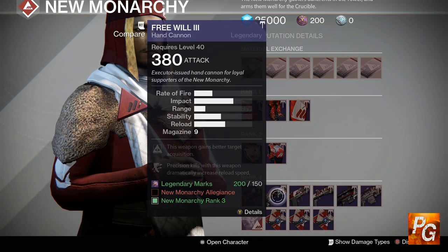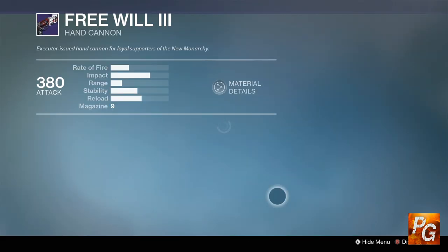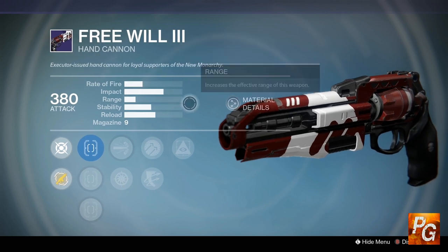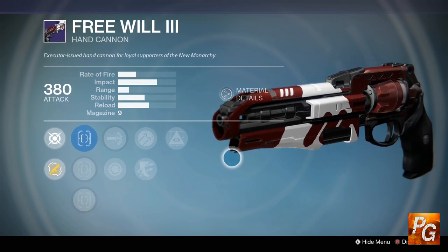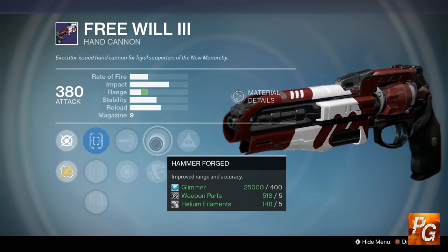For all you hand cannon fans out there, this week's Free Will 3 being sold by New Monarchy is most definitely worth taking a look at. Normally I would never be a fan of this archetype of hand cannon — I don't like it personally — but this week's roll is definitely worth your attention. Looking at it, we have Hidden Hand: this weapon gains better target acquisition.